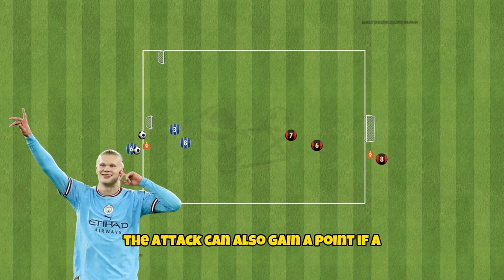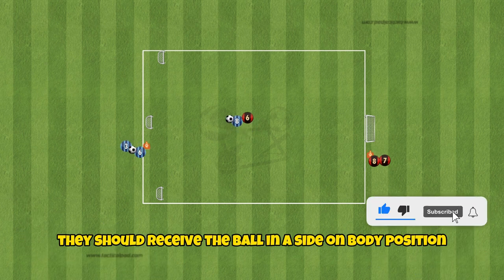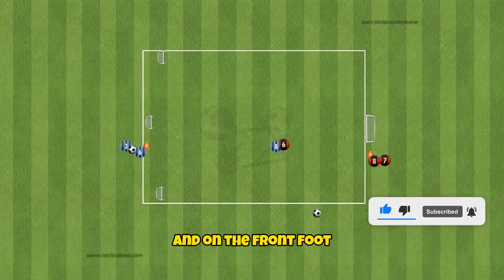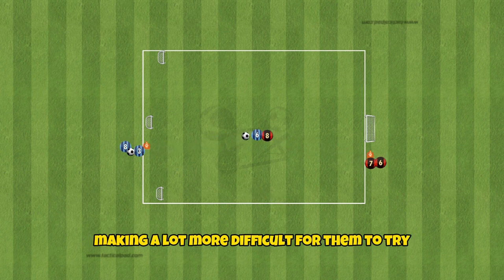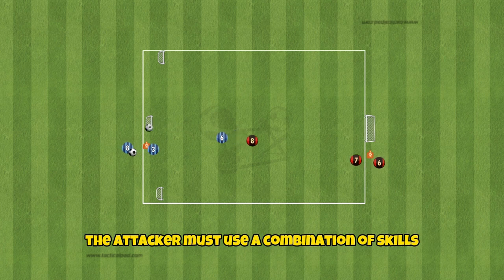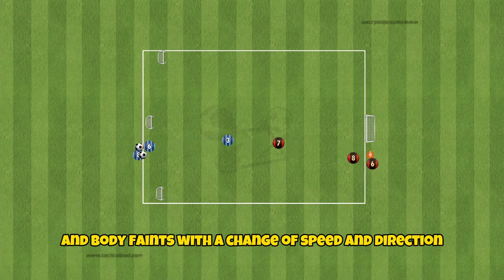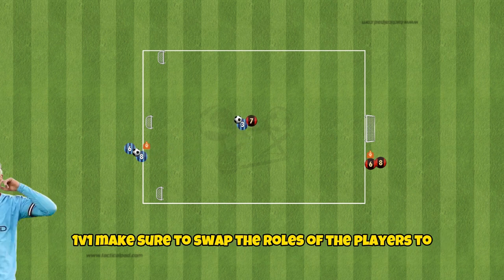The attacker can also gain a point if the defender fouls the attacker. When the attacker receives the ball they should receive it in a side on body position and on the front foot. This will keep the ball as far away from the defender as possible, making it a lot more difficult for them to win the ball back without fouling the attacker. The attacker must use a combination of skills and body feints with a change of speed and direction to try and turn the defender or to get them in a position where they are facing them 1v1.